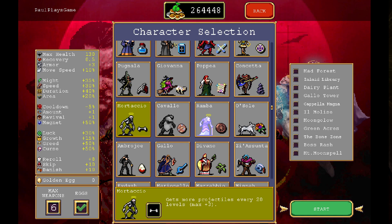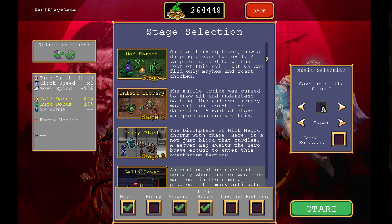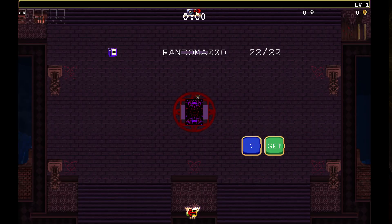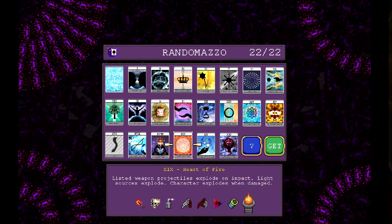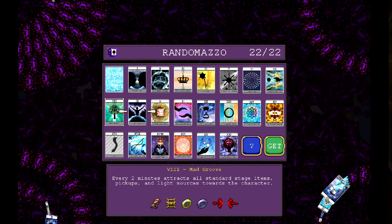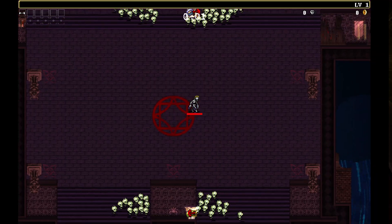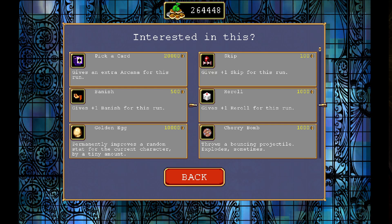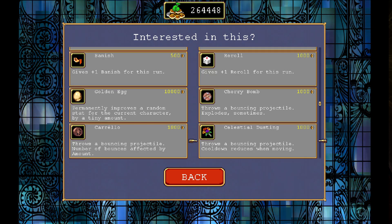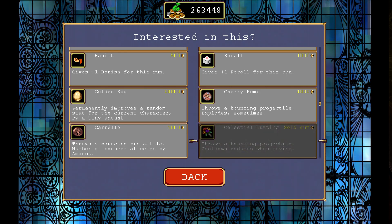I've done Old Soul and Cavalio — I just got them to level 80 and then backed out. While I was doing that I used a weapon I hardly ever use. Not going to use Wicked Tees; I've been using that to get everything up. We've got bone here, so we'll do bone here. And we're going to pick up the flowers. The Celestial Dusting throws a bouncing projectile with cooldown reduced while moving, so I'm going to spend some gold to showcase this because I've been sleeping on this weapon a hell of a lot.